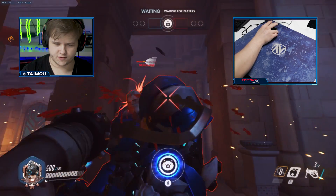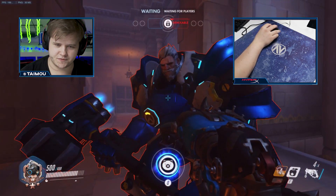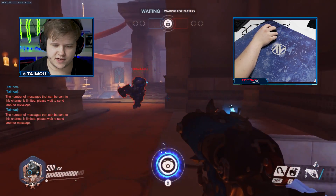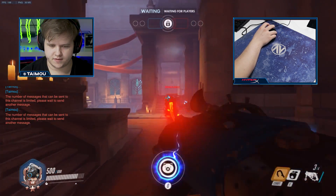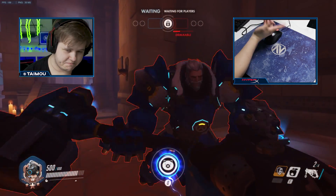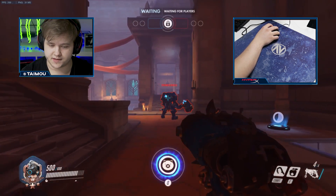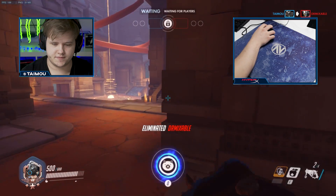Hook, shoot to the head, and Reinhardt is reduced to 70 HP. Here's the full one-shot combo against big tanks: right-click them, hook them, shoot to the head, and melee. There I missed the head so he didn't die, but in a perfect situation it works — let's see again, there we go, and he's dead.